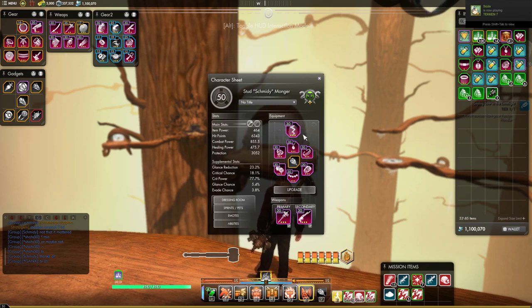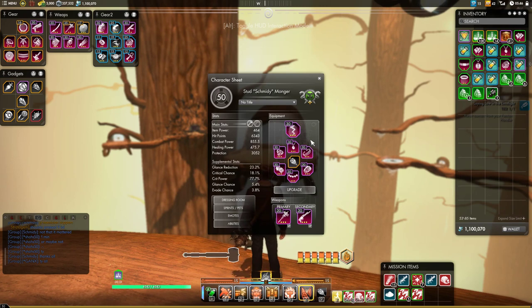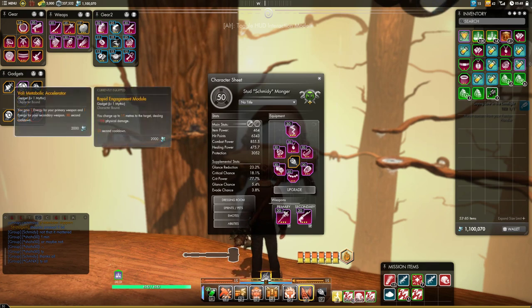That is all the gear. The only thing we have left to look at is the gadgets that are going to be useful as a DPS. First, if you are meleeing, the Rapid Engagement Module is great. One of the great reasons why cooldown is so important on your waste signet is because the best DPS gadget in the game right now — the legendary version of the Metabolic Accelerator — doesn't do damage, it just gives you more energy. So the shorter the cooldown, the more often you get energy.